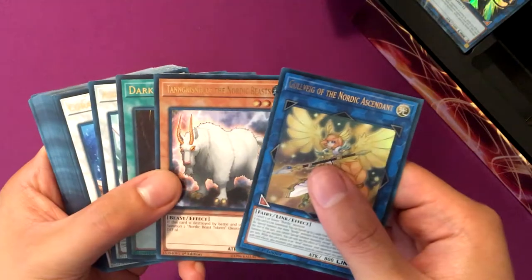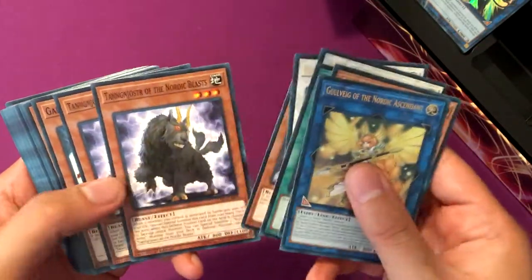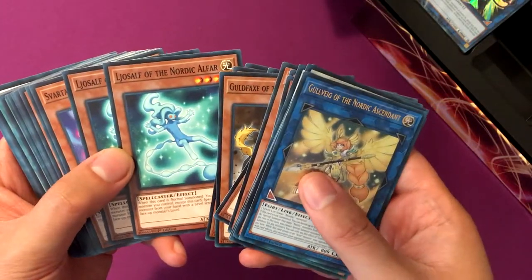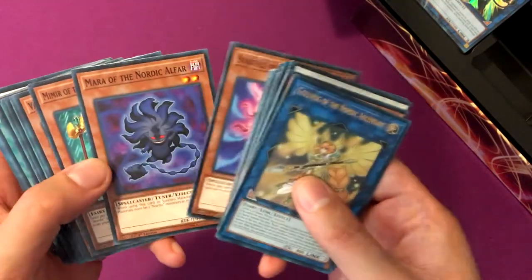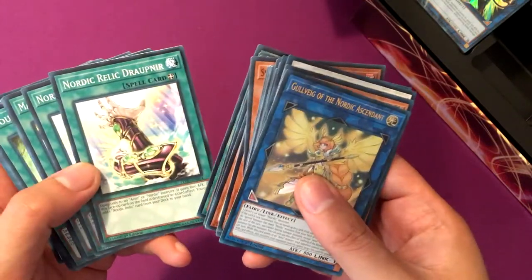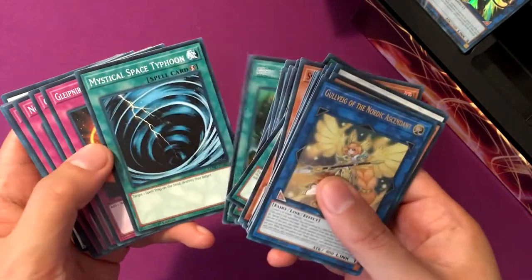Guldfaxe, Tanngrisnir, Nier, Dark Hole (Ultra Rare), Ascension Sky Dragon — I think that was a tournament promo — Coral Dragon, Tanngrisnir (another), Tanngrisnir, Mjollnir, Garm, Gulfaxe, Diverge, Yosav, Valkyrie, Fartal, Mara, Mimir, Valkyrie, Vanir, Tyr, Nordic Lights, Draupnir, March Toward Ragnarok, Forbidden Chalice, Lance and Dress, Monster Reborn, Soul Charge, Hey Trunade, Mystical Space Typhoon.